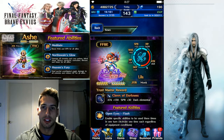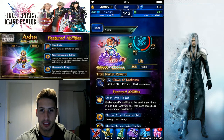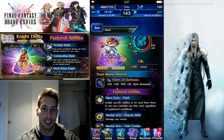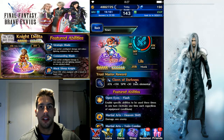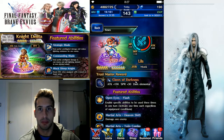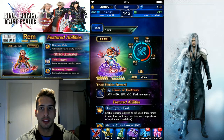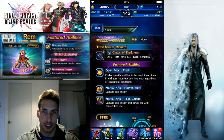Lila's attack is a crazy strong 468. Her trust master is Claws of Darkness — attack +130, spirit +30, and it has a dark element on it. The way her moves work: the higher her spirit, the more magic damage she can dish out based on her spirit stat, which is pretty crazy.